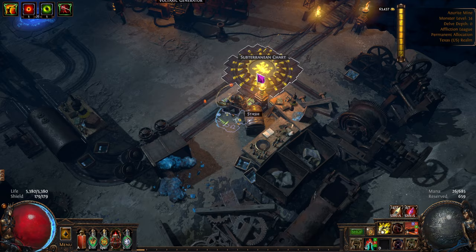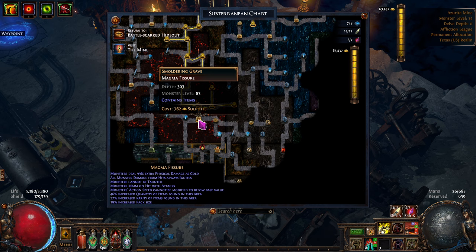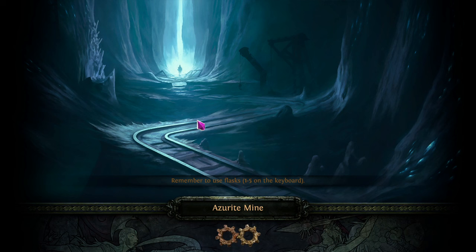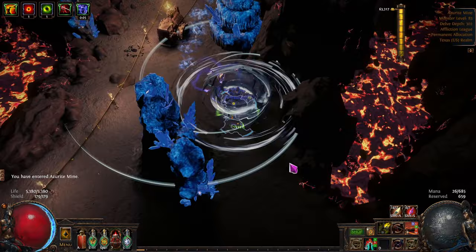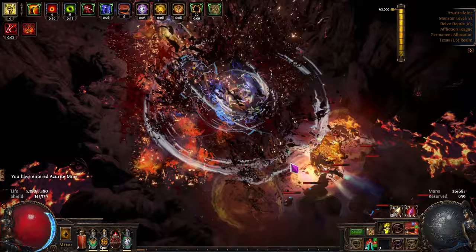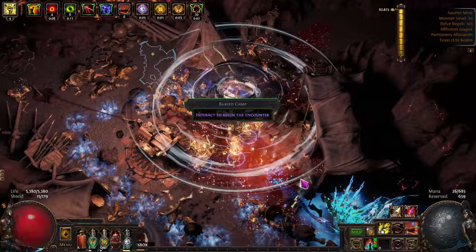We wanted to go deeper. Oh — depth 303. Six flares and dynamite should be enough, it's a short path. If you're running stuff like this that was a solid 45 chaos just for that short little run. Clean box, resonator — I think if they drop one of those I got eight chaos per for that thing.